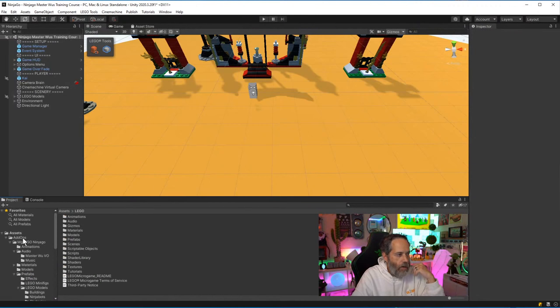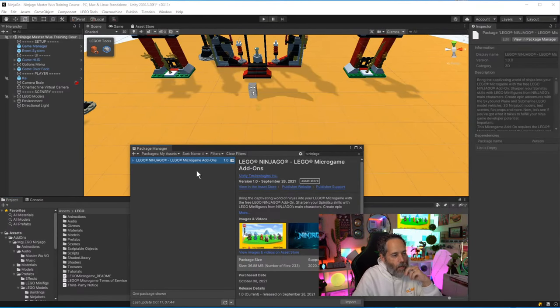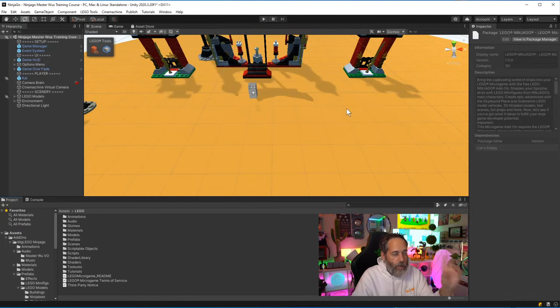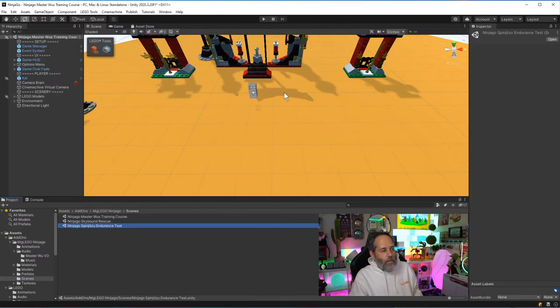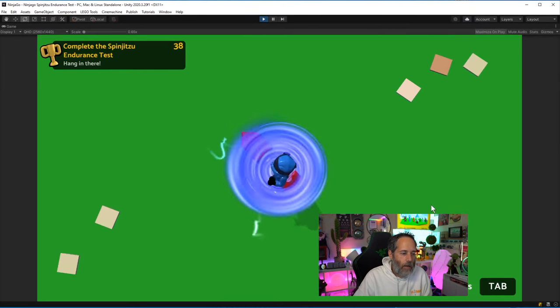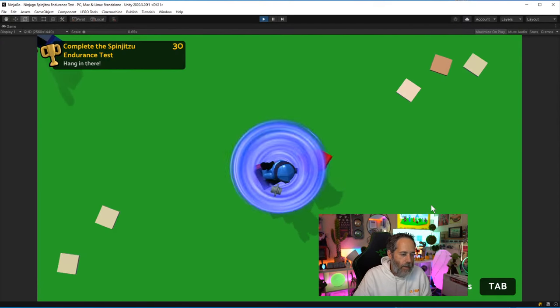Here I've got a project I just called Ninja Go. I pulled in the packages — go to Window > Package Manager, and I added the Lego Ninjago Micro Game add-on. I imported the package, and this was after creating a new project using the Lego Micro Game kit. Inside the add-ons folder there's a scenes folder with three different examples. This first example — you're spinning around and bad guys come, then you throw little daggers at them.